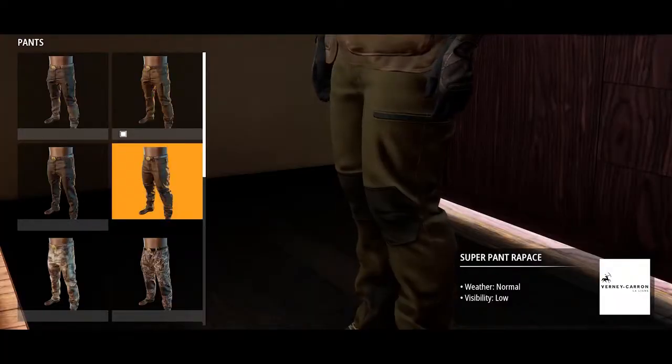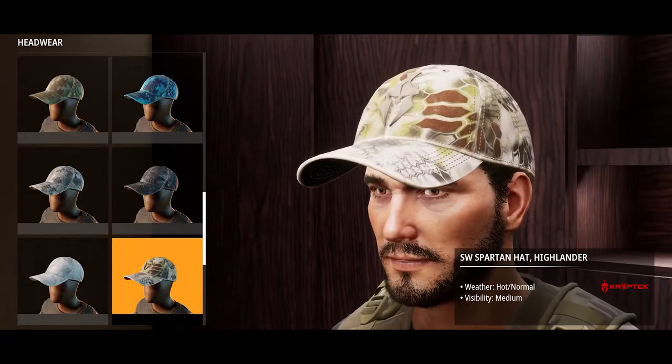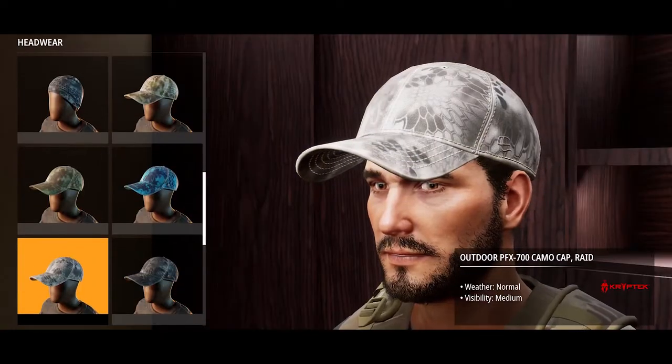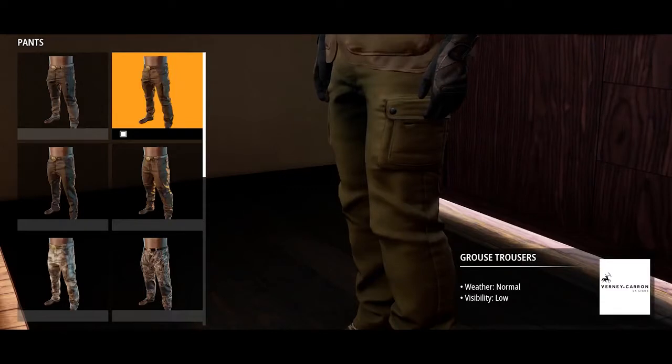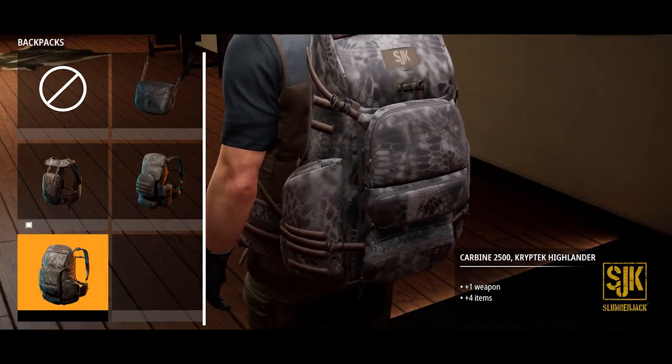Finally, you can also customize the clothing that your character will wear. Again, the top brands are all available, including products from Kripetech, Browning, and Vernie Caron. You can also take a Slumberjack backpack to carry an extra weapon and more accessories.